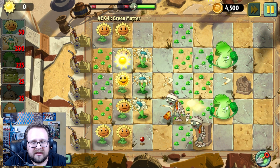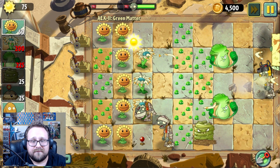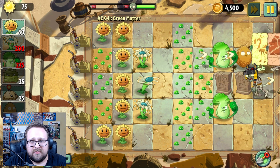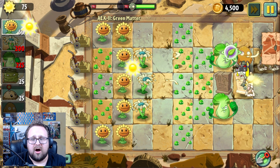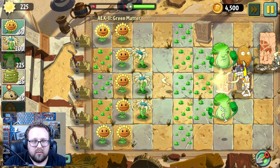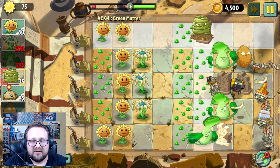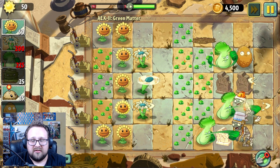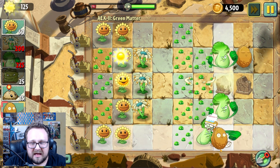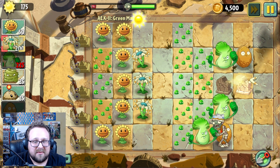Put down a little Bonk Choy. They don't have the best range but I understand — they're more of a forward attacker. Let's put down a Wall-Nut there and wall up. Bonk Choy is gonna punch the crap out of these zombies — it's gonna be like a punch-out, just knocking zombies dead in their tracks. They've got bucket heads on — I don't have a lot of faith in Bonk Choy taking out a bucket zombie; it might need some help from a Wall-Nut.